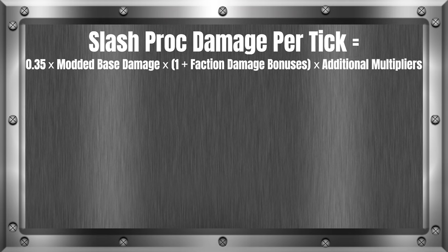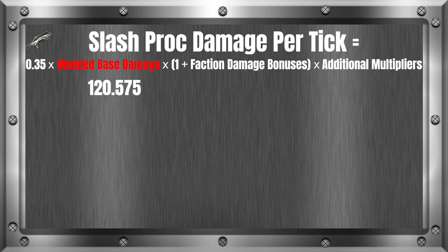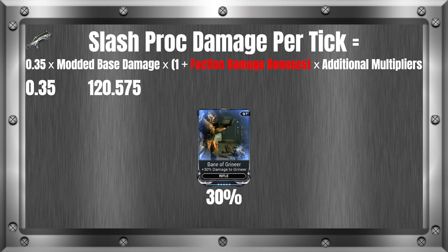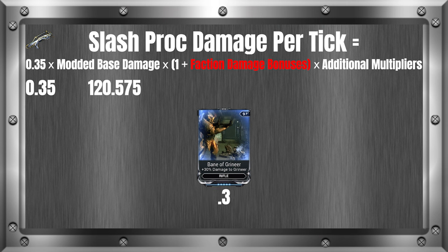Let's start filling this out. For the modded base damage, I'll be using our example calculated in the previous section, which we determined to be 120.575. The next section we need to fill in is faction damage bonuses. We have this again because faction damage bonus is applied twice when accounting for bleed tick damage. Like in the previous formula, we are using a Bane of Grineer, which is 30%, and when converted to a decimal is 0.3.